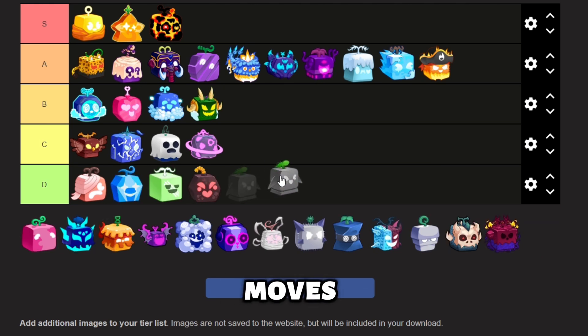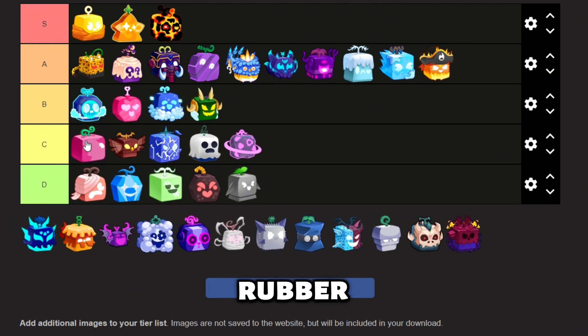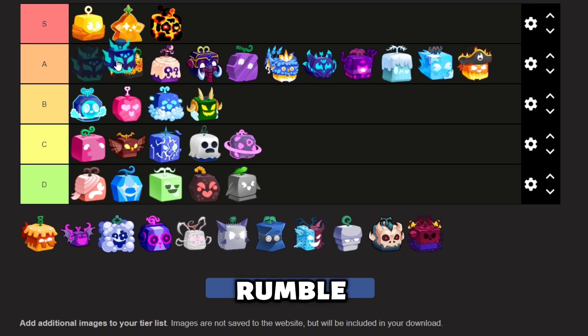Rocket has bad moves and bad damage, no explanation needed. Rubber is next. Rubber has M1 moves, however it is not very good and its moves aren't easy to use for grinding. Rumble is a Logia fruit and has very good AO moves, making it very good for grinding.